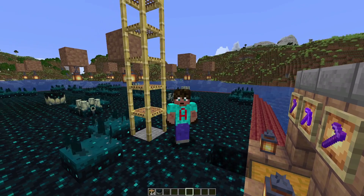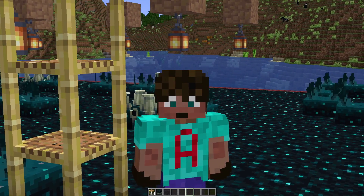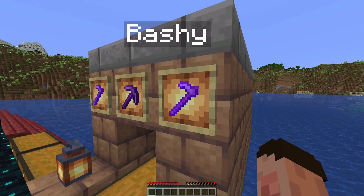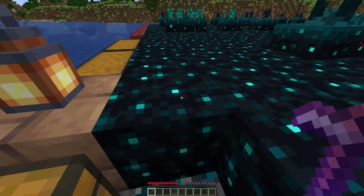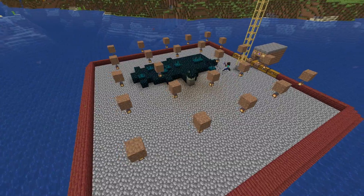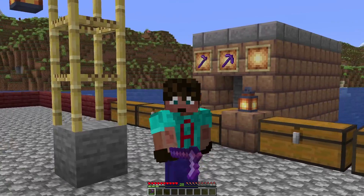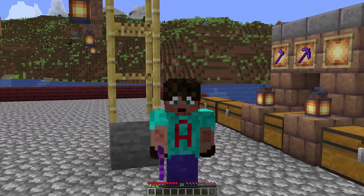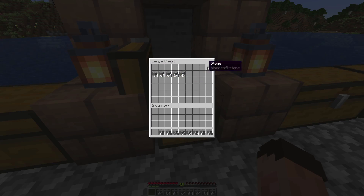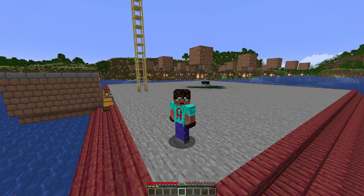If you need the XP right now, just use a standard hoe — I recommend having unbreaking and some efficiency on it to get through the sculk fast. I'm in survival mode with exactly zero experience and I'm going to take Bashi and see how much XP we get. Starting to bash it all out, every single last piece — and that entire platform has given me 28 and a little bit levels of experience. Given that the platform was so full, I reckon it's going to be less than 20 minutes to fill it up like that.